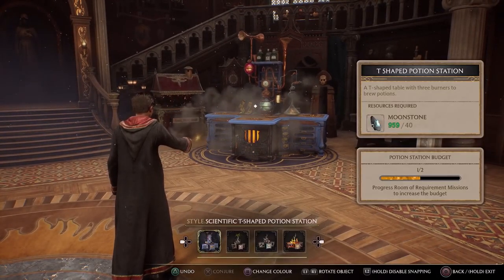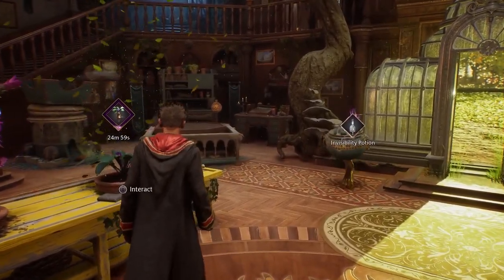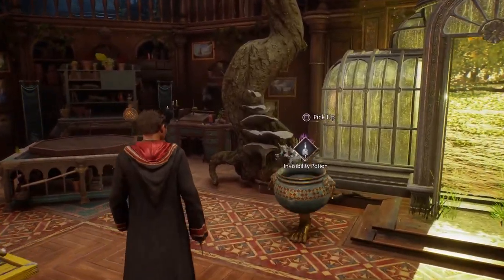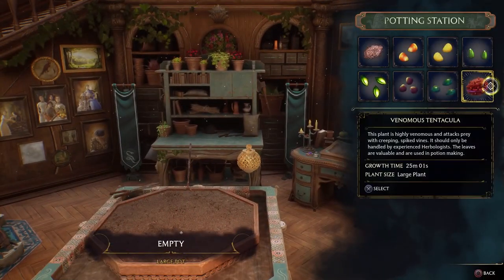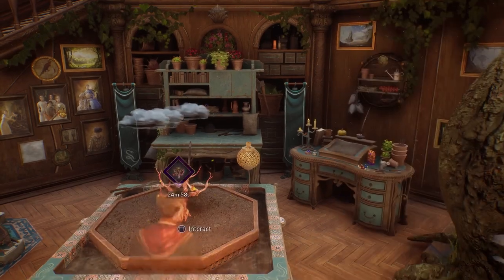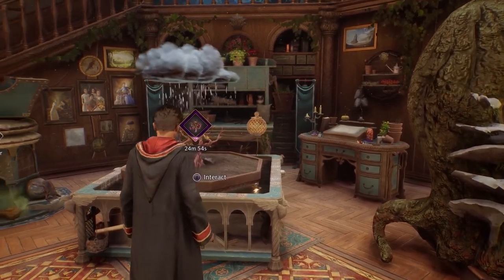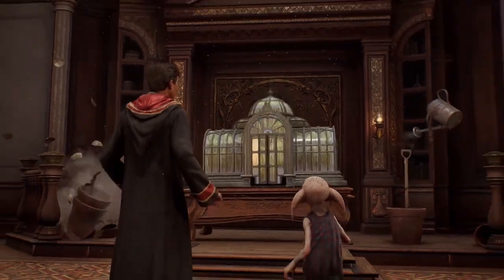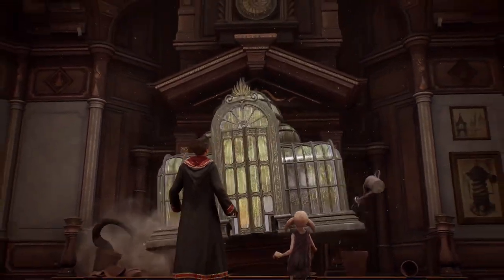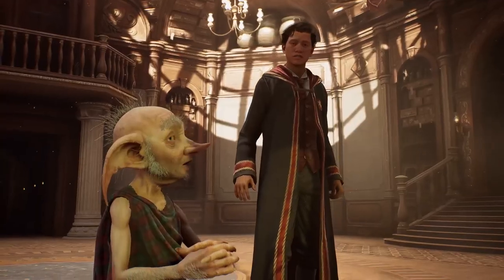Hogwarts Legacy pre-orders are already live in the US and UK. There are benefits to putting down some cash now too, especially with three versions of the game currently available. There's an exclusive Onyx Hippogriff mount available as a pre-order bonus across all platforms, while PS5 and PS4 owners can get a Felix Felicis potion item and access to an exclusive Haunted Hogsmeade Shop quest by pre-ordering via the PlayStation Store.